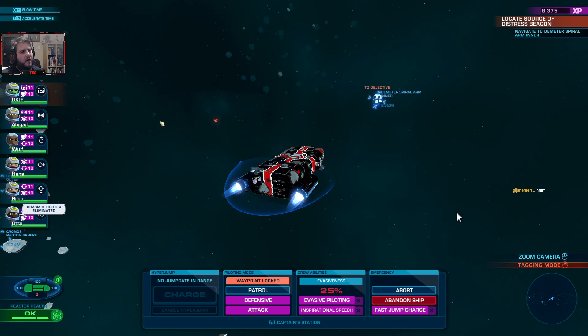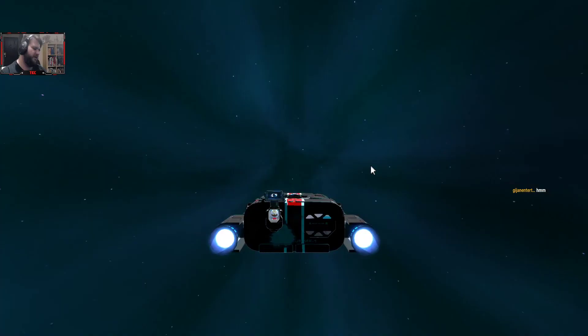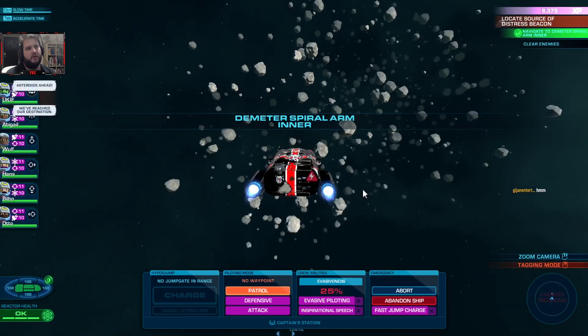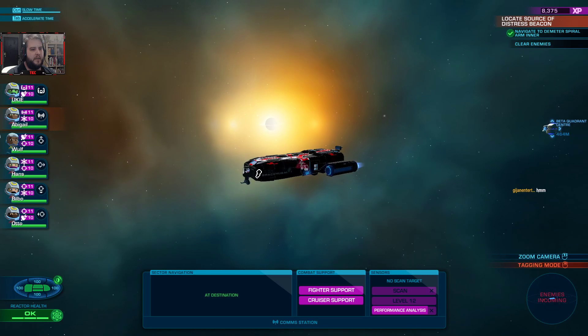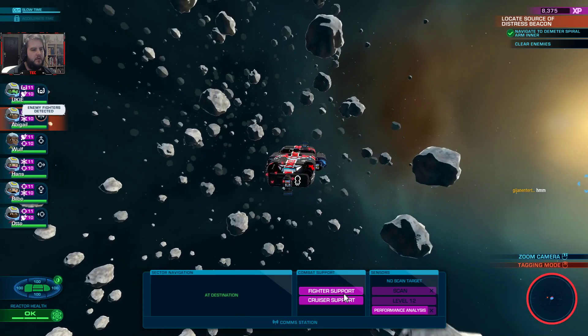Off to the Demeter spiral arm, inner. Let's see what's over there. Probably more enemies that we have to kill, if I was to guess. Right. We're where we're supposed to be. There's supposed to be enemies here. Hello. Enemy fighters. Cruiser and other supports.